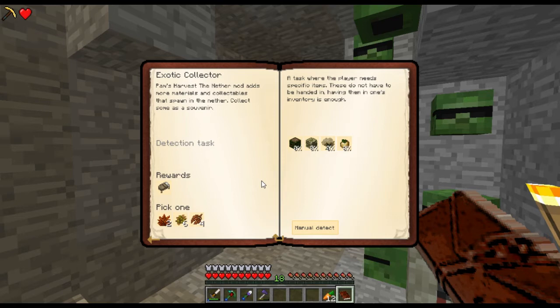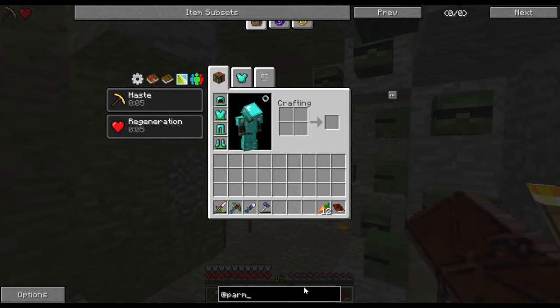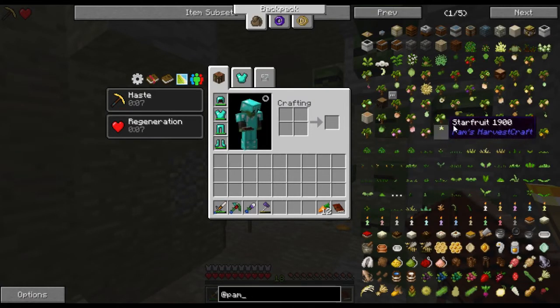Next quest in Exploration is Exotic Collector. Pam's Harvest the Nether mod adds more materials and collectibles that spawn in the nether - collect some as a souvenir. Pam's Harvest the Nether is essentially a spinoff mod of Pam's Harvest craft, which adds many seeds and various other nature materials. This is Pam's Harvest craft, and this is Pam's Harvest the Nether.